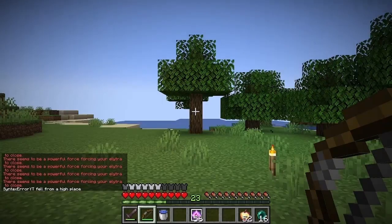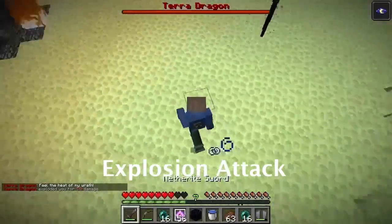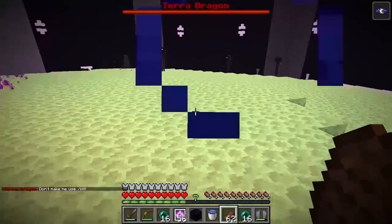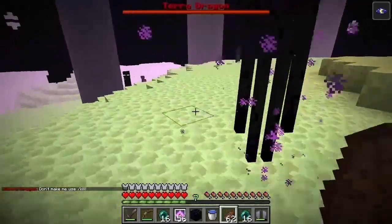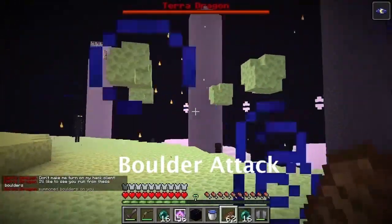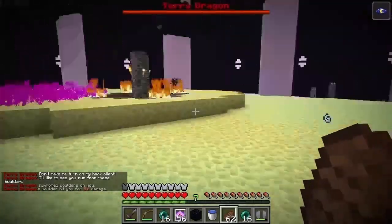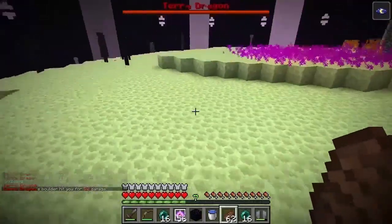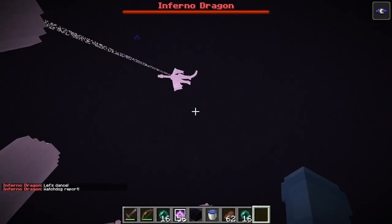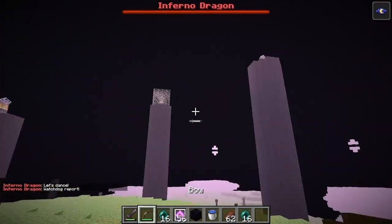The Earth Dragon: first is the explosion attack, just more aesthetically pleasing this time. The Ender Dragon has sought training outside of Minecraft and made its way into Breath of the Wild — so the boulder attack, much like Master Kohga's attack, will summon boulders that fly toward you at the speed of light.